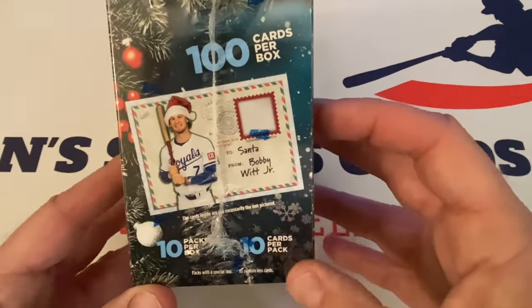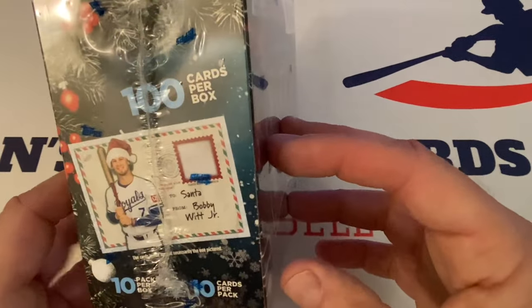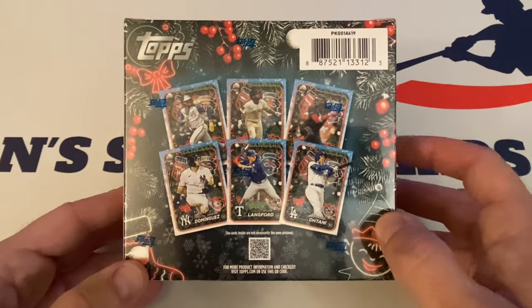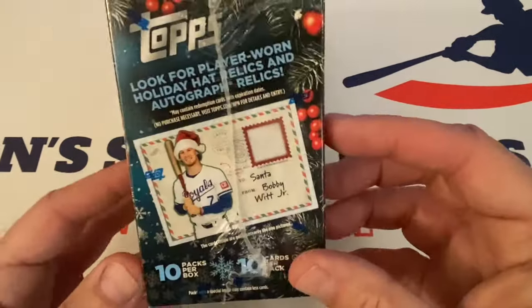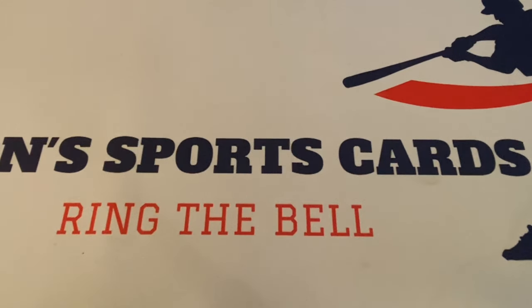This is what the relic will look like. 100 cards per box, 10 packs per box, 10 cards per pack. Here's what they look like. We're looking for parallels — there's all kinds of crazy parallels. I don't have the list in front of me, but there are some really good things to pull out of this box possibly. Let's get into this today and see what I can get out of here.